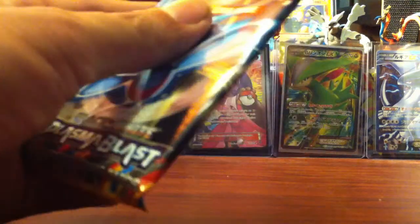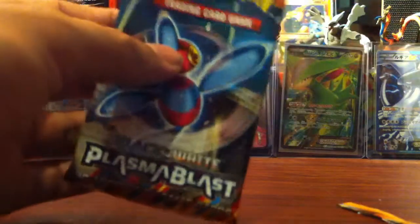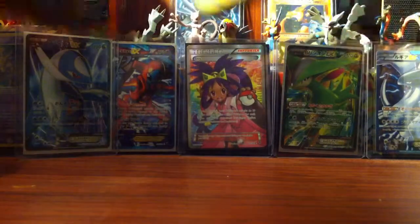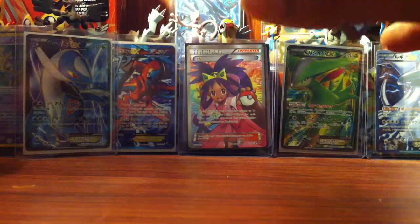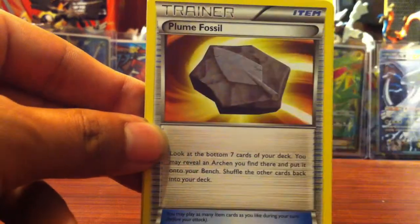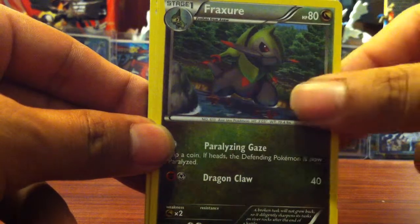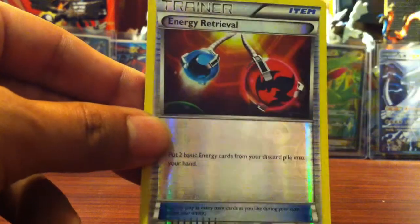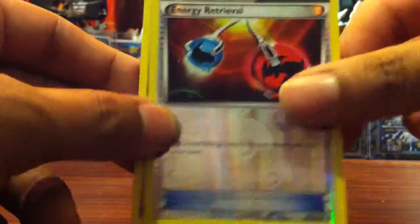We have a Porygon Z right here. Code card — one, two, three. So we start with a Relicant, Plum Fossil, Fracture, Ducklet, Snow Runt, Primary, Thrill, Surskit. For the rares, we have an Energy Retrieval, which is an Uncommon, and for the rare, Nazelf.